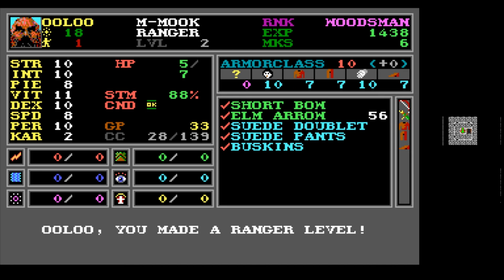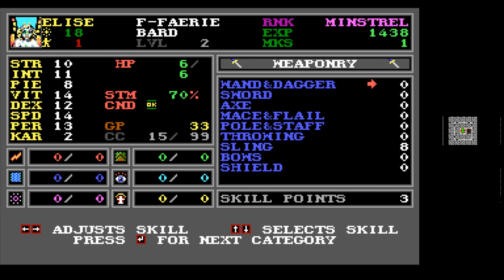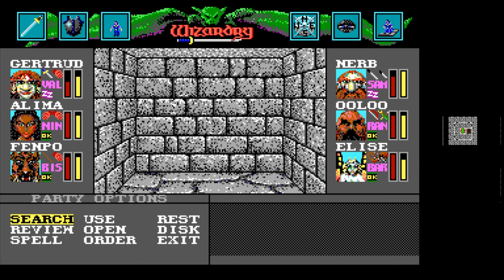We'll start leveling that up some more. Elise leveled up — she's got six hit points now. Ulu actually didn't get to distribute any points because sometimes points get distributed for you if certain primary class skills are too low — that's what happened there. It's not good, but it's not the end of the world. Her music skill is doing really well. We're going to put all these points into skullduggery so we can hopefully get some good stuff going with our lockpicking here.